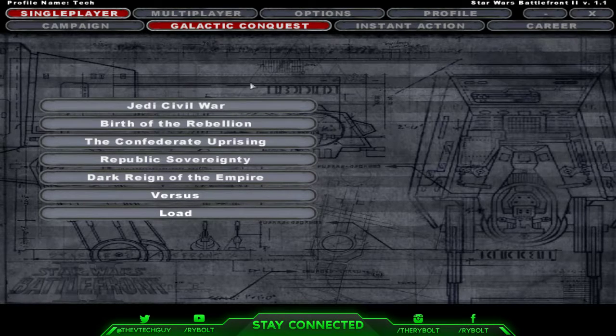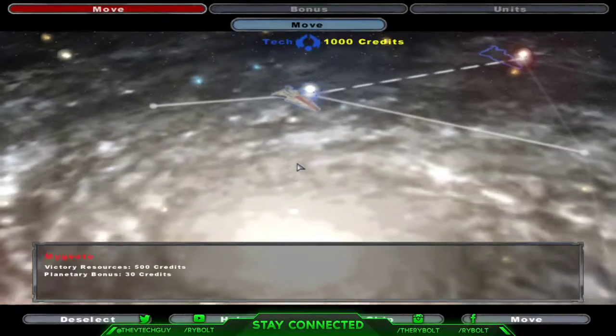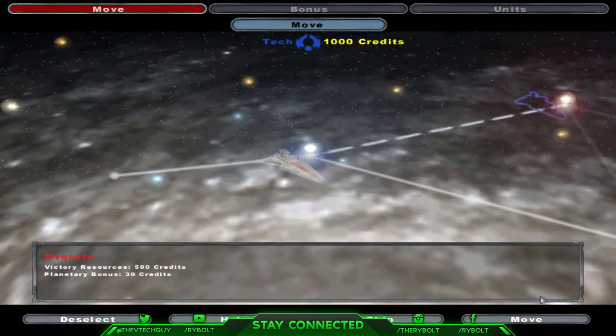Jumping into Galactic Conquest here, we have a couple of options. I'm going to be going towards the Republic Sovereignty with the clones - it's more of my favorite time period. We have Dark Reign of the Empire, the Confederate Uprising, Breath of the Rebellion, the Jedi Silver War, and Advent of the Sith for old Republic options, and a Dark Times mod also. I'm going to stick to Republic Sovereignty just to refresh my mind with everything.